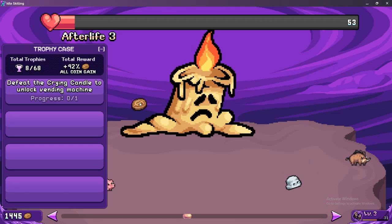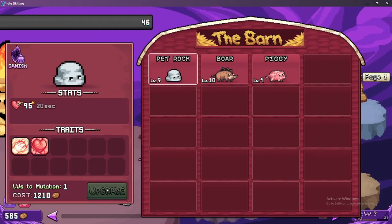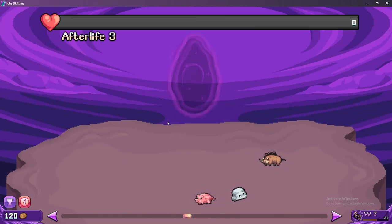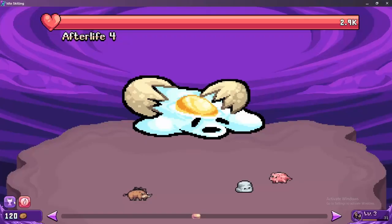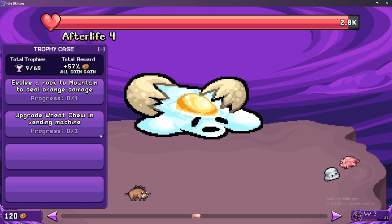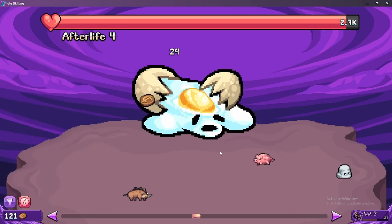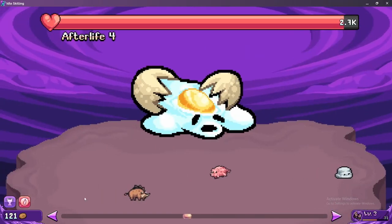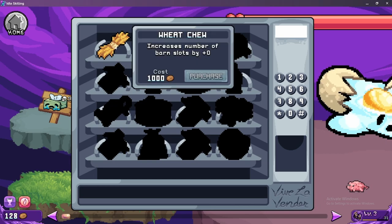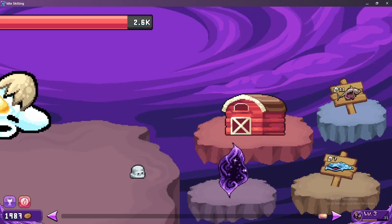Let's take this thing down — we got a ton of money now so we'll upgrade that. That is expensive — probably should have just upgraded the pig. We almost got another boar. We took him down — now we're on the next one. We got two more to do: upgrade wheat, chew, and vending machine. Rock to a mountain — deal orange damage. Vending machine okay. Wheat costs a thousand — we get more barn space. 12,000 — that is expensive.